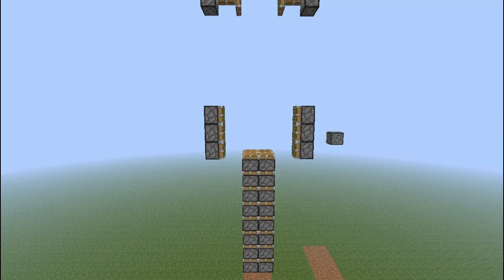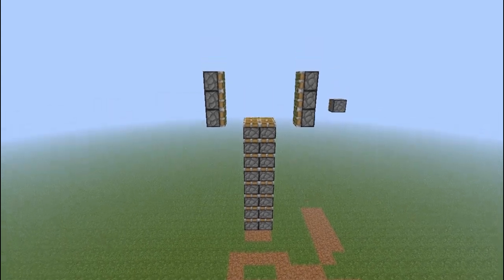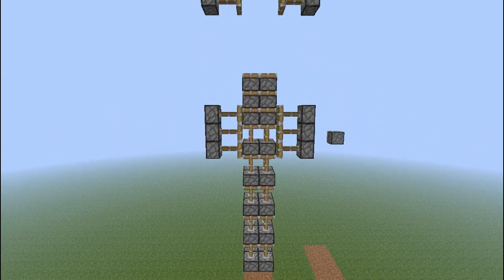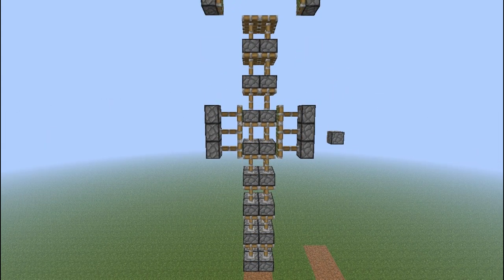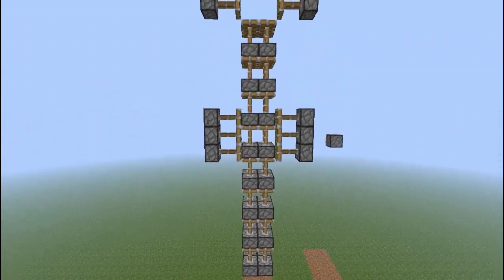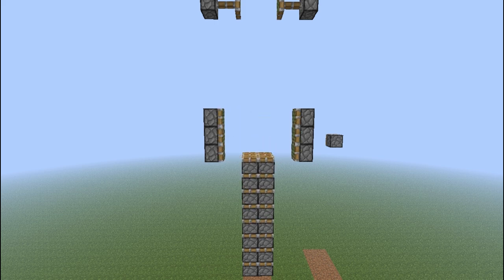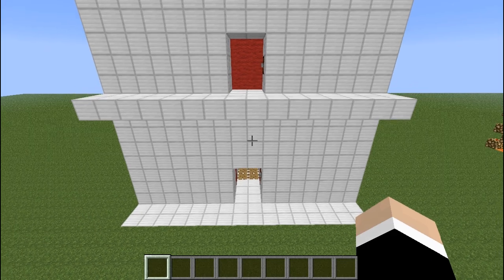I've just installed a mod that will let me hide all of the blocks except for the pistons, so that you can see what's going on behind all the circuitry when it activates. The up direction is fairly straightforward. There we go — back down.